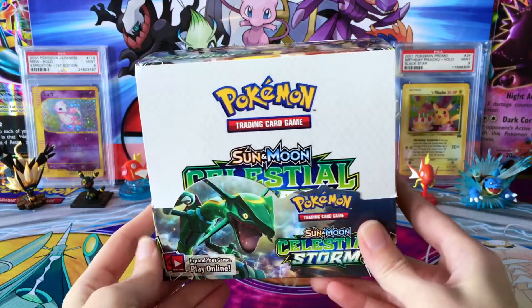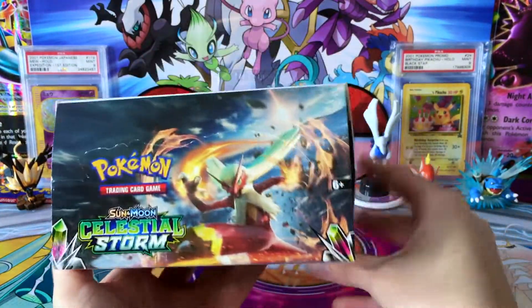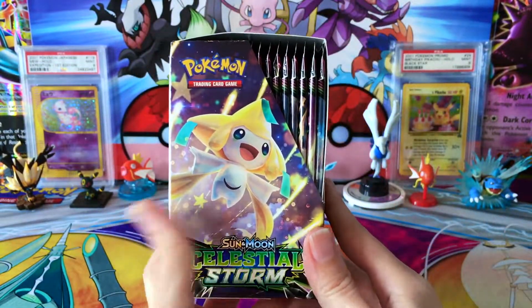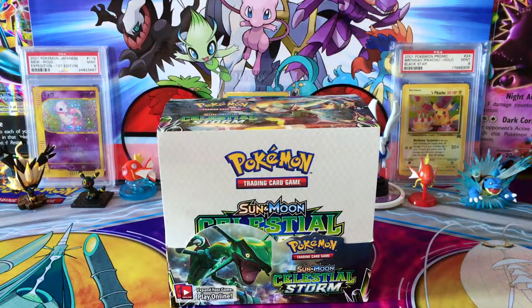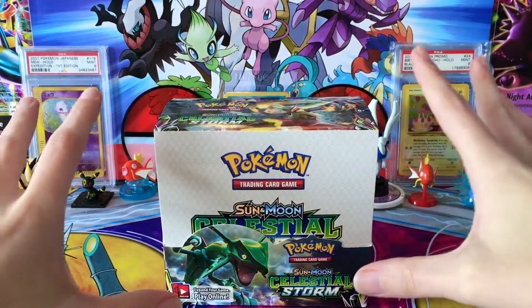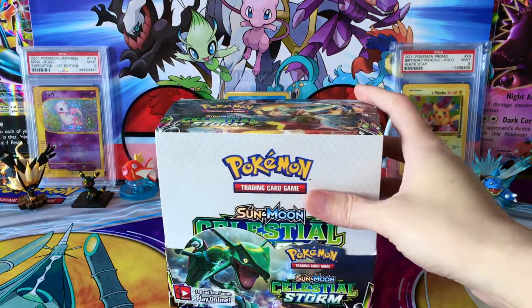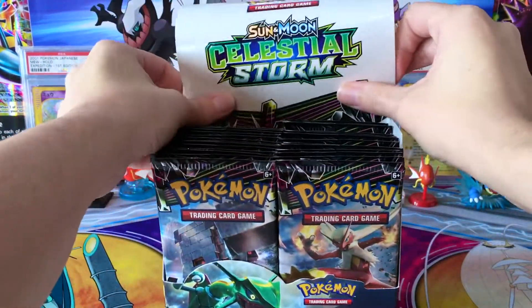We do have Rayquaza on the box. There are some really cool Pokemon in this set, like Stakataka, Blaziken, Jirachi, and Articuno. There are just so many cool cards in this set that anything I could pull I'm going to be really happy and excited about. It's quite the variety and quite the change-up from what we've seen in some previous sets.